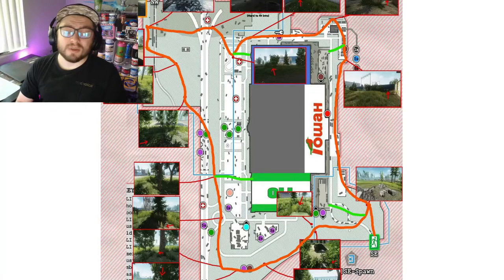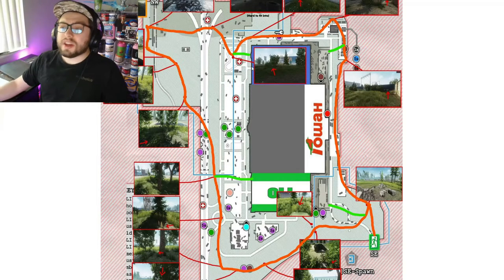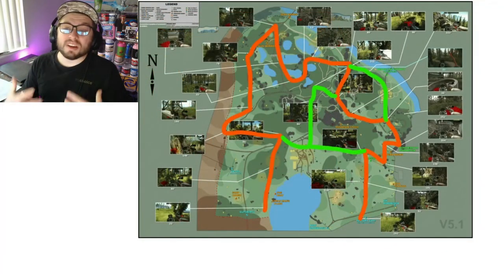For Interchange stash runs, the orange route again is our primary route — go around the outside and hit all the stash dots. If there's a lot going on at Power and I don't want to deal with it, I'll cut through the stores along the green lines to pick up stragglers and some scav loot. I tend not to do pure stash runs at Interchange since I'd rather go into the stores for high-tier graphics cards and SSDs.